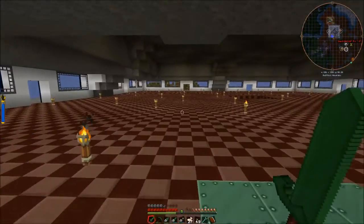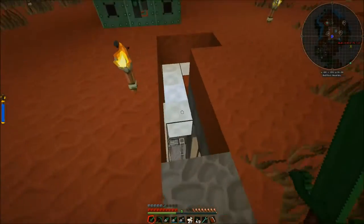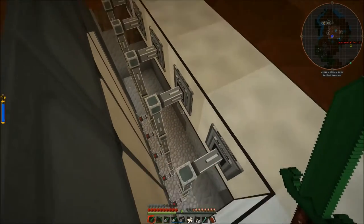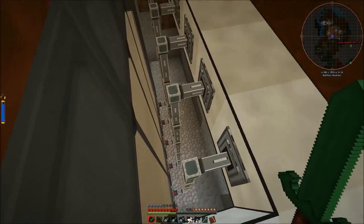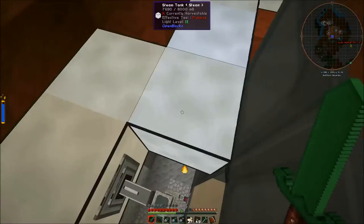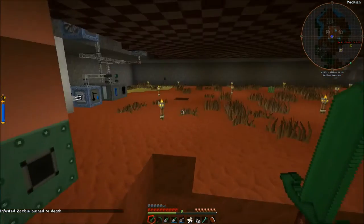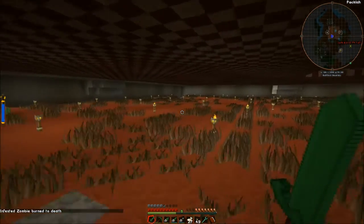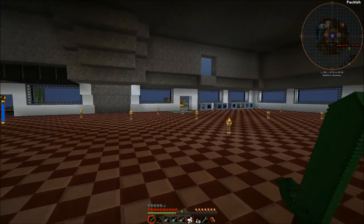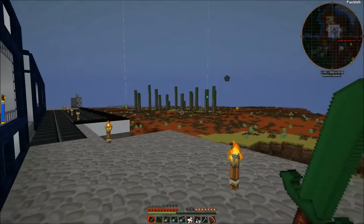I noticed this when I was testing in the creative world: if you want to do the steam tanks or OpenBlocks tanks method, you do want to make sure that your tanks are all level. Because I originally had set up a design where they kind of came up — I was going to have them just pump straight into the OpenBlocks tanks and then come up and around. But when I did that, the tanks at the top would cap out at like 800 steam instead of the 8,000 that they can hold, and they just quit accepting any more steam. I'm assuming it has to do with gravity or something. So just a heads up on that — that's why I've got them all level all the way across.